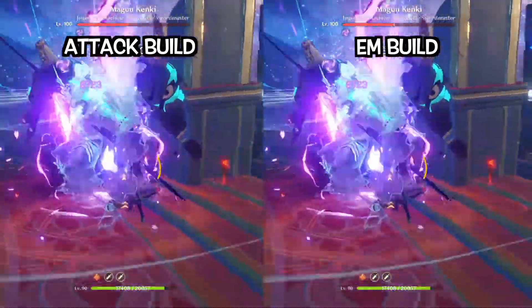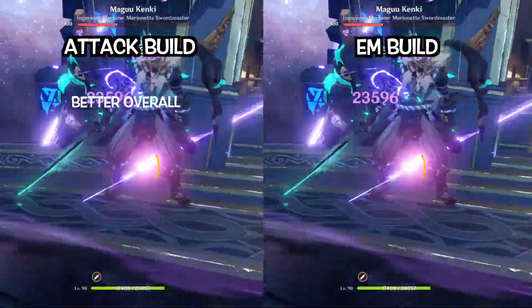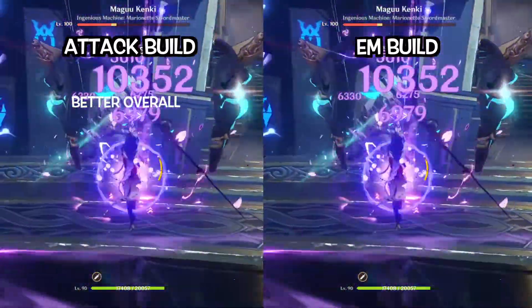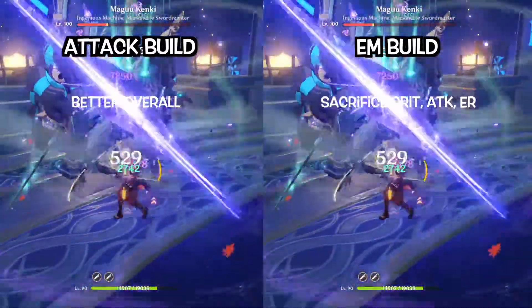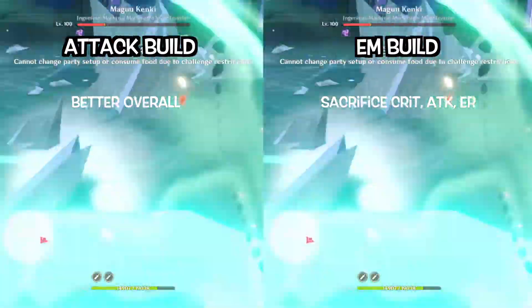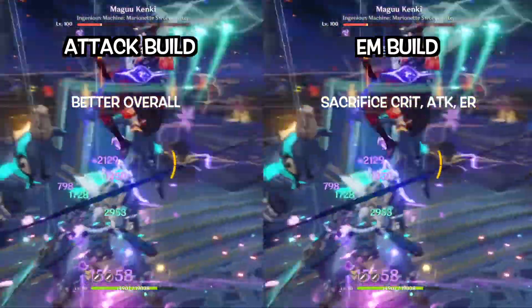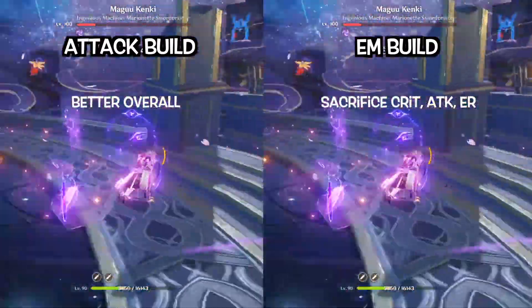For my final thoughts, attack build is the better overall build. Elemental mastery build is good, but it is conditional. If you aim for higher elemental mastery, you will sacrifice other more important stats like crit, attack, and energy recharge. That is why it is better to get elemental mastery boost from party members, rather than building elemental mastery on Yae Miko.